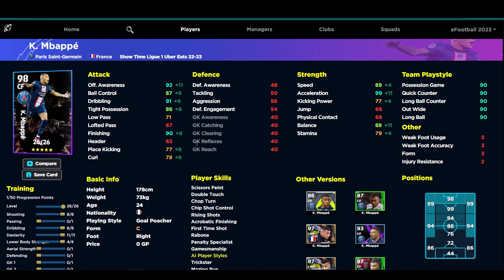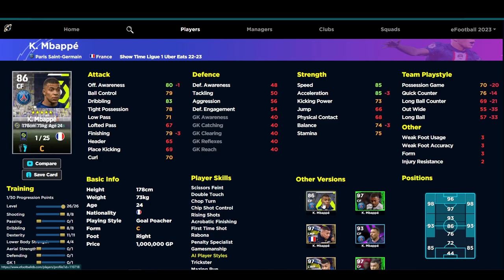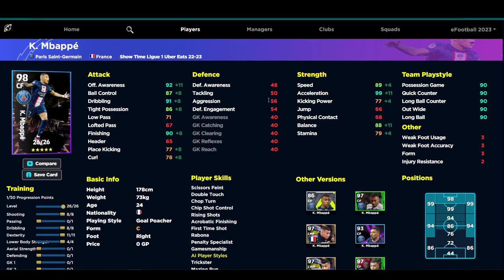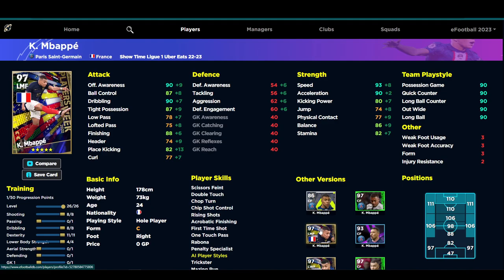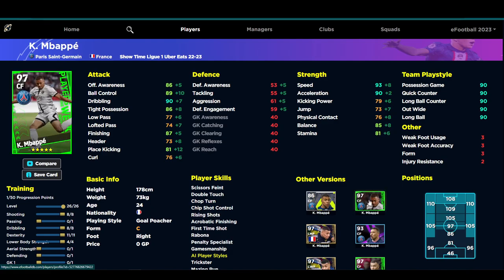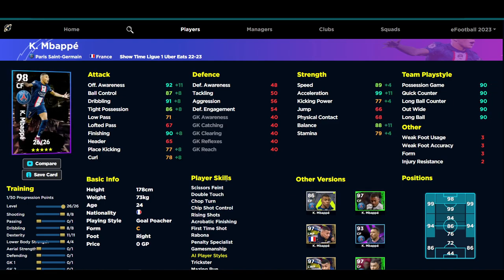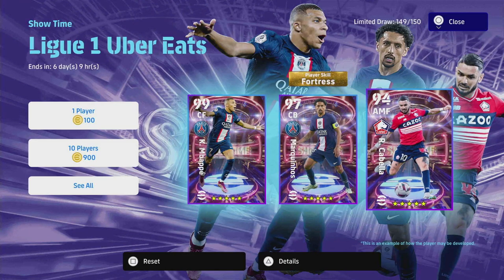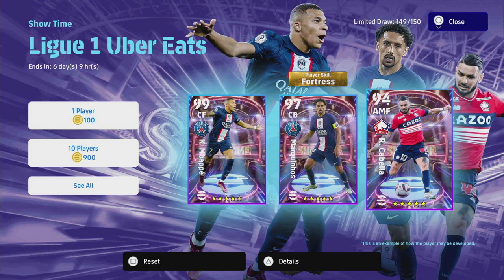The one thing that lets Mbappe down is physical contact, which will be an issue for players used to bulky center forwards — but you shouldn't be using him that way. He has multiple versions: his standard rating is quite good, the goal poacher edition is solid, and almost all his versions are goal poacher playstyle. They'll all have 90 acceleration, 90 dribbling, 93 speed, making him a monster. It would have been nice for Mbappe to have phenomenal finishing, and maybe Cabella to have two Showtime skills, but perhaps they're just testing things.